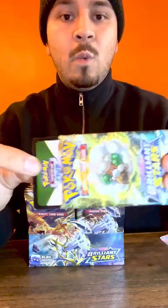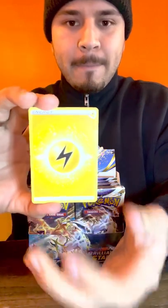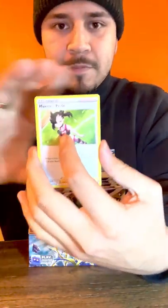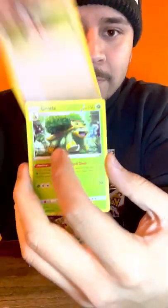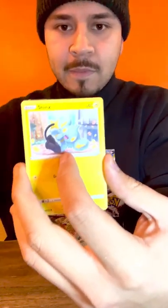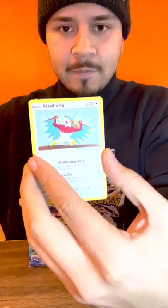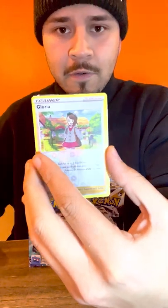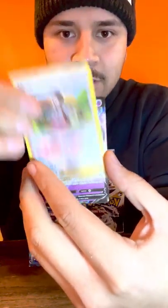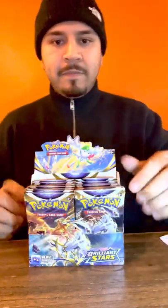It's a Black Code - always good! Cards: Marnie, Grotle, Barry, Grimer, Shinx, Bidoof, Bidoof - I like the Bidoof - Hawlucha, first holo trainer, and it's a V - Whimsicott V. That's okay.